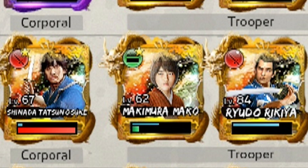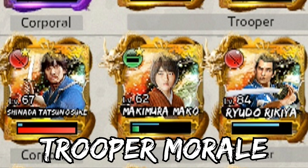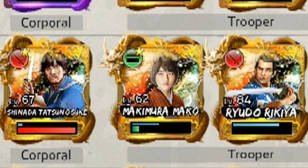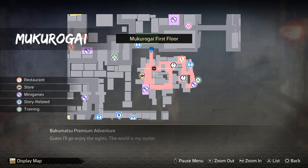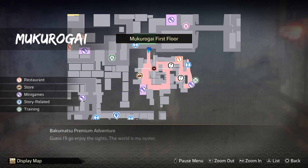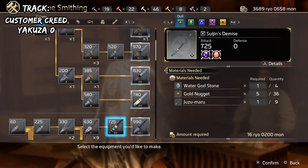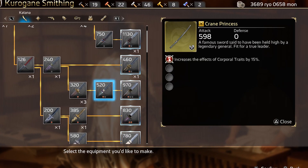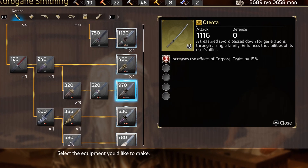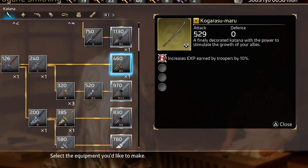Something you should be aware of: this slim blue bar up here is something called Trooper Morale. If it's at zero and then you lose a battle, apparently they have a chance to leave you. Apparently you'll be able to find them and recruit them back somewhere in Mukuragai. Also worth mentioning, some weapons in the blacksmith have built-in trooper enhancement effects, whether that's extra XP or enhancing their effects, though I feel like you don't really need those honestly, because it may be at the expense of using other better equipment.